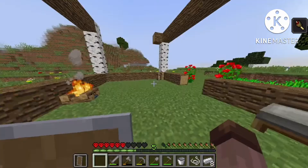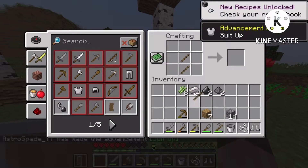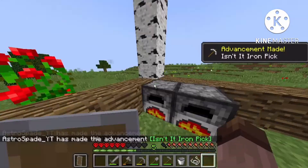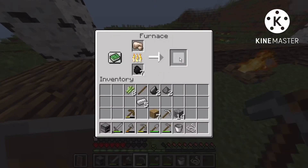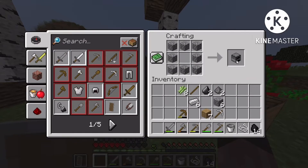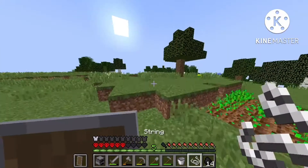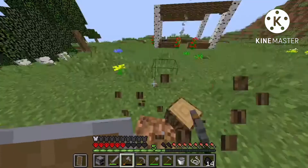I got all this iron, so I'm gonna make boots and a pickaxe. Oh, I have to make a chest too. I'm gonna make this furnace into a blast furnace — actually no, I'm gonna keep two furnaces. I'm gonna use my cobblestone to make a blast furnace. Wait, I could use the iron to make shears for the beehive — yeah, I'll do that.